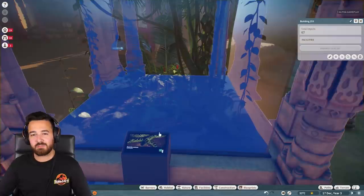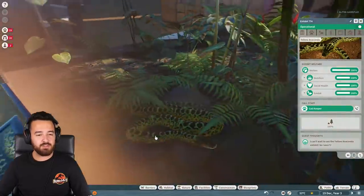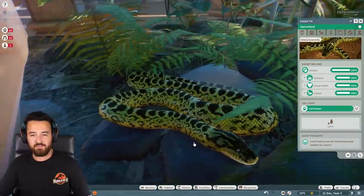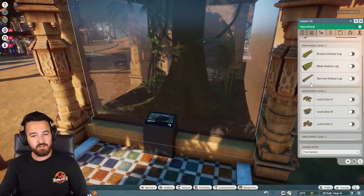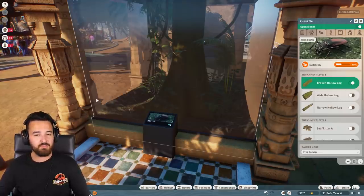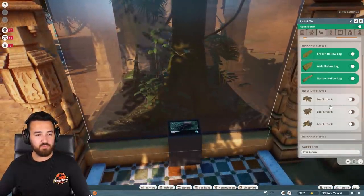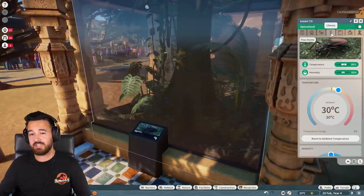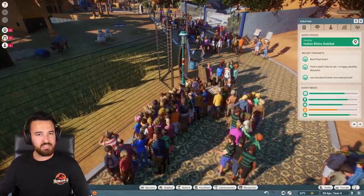Now these are also something really special in this game, which I don't think has really been in a zoo game before — these are little exhibits. So these are all the small animals like reptiles and beetles and bugs and spiders, all that kind of stuff. And these can be customized too. So we can choose which animals we want to put in here and you can see the suitability for this one is not great. So we actually need to turn on some of these customizations to make the animal happy. If we turn on a broken hollow log, we really just need one enrichment from each category to make the suitability for this beetle appropriate. And you can customize the temperature sliders and humidity — that's all really important too.